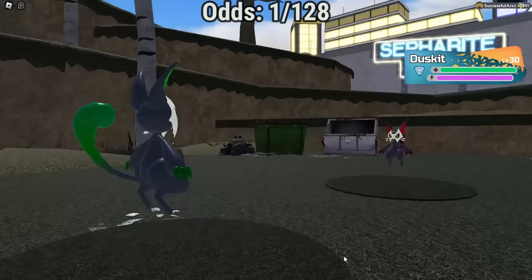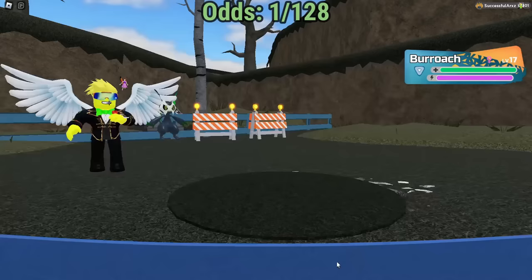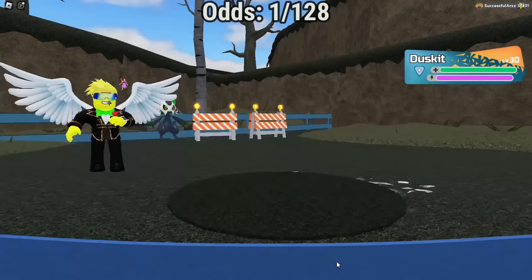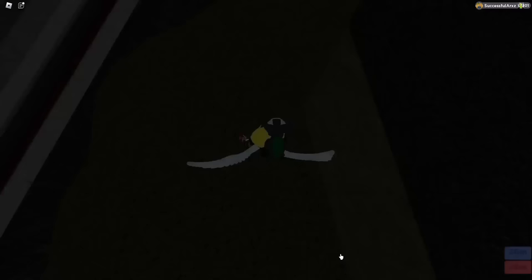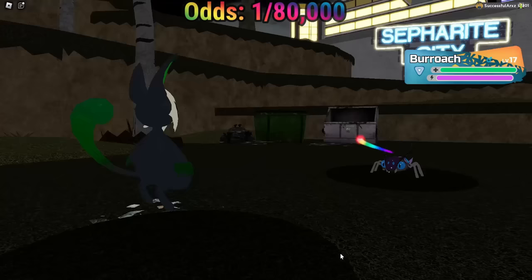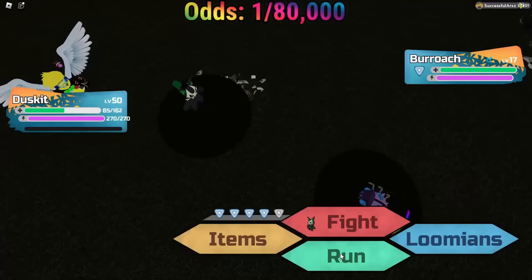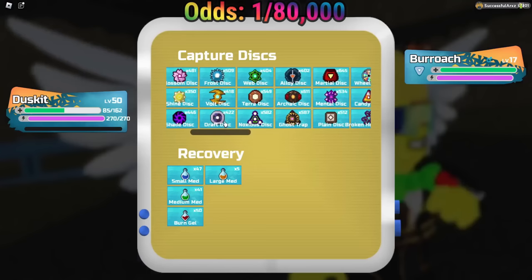A Dusket — only like one minute in, okay. Pity — alpha Brooch, terrible gleam. Another Dusket. Corrupt Brooch — free shard, time for pity again, can I get a gamma this time? I got a gamma and it's a rainbow Wisp — oh my god, let's go! Gamma rainbow Brooch — that is a beautiful find right there, wow!